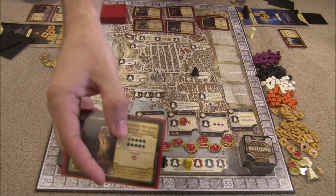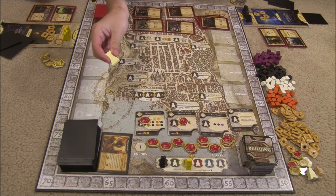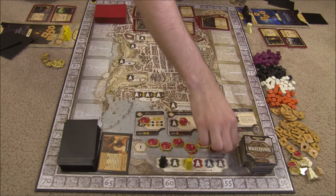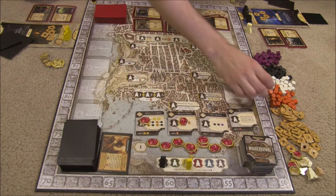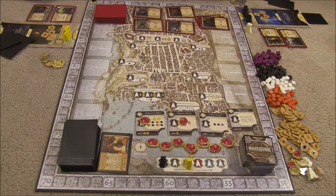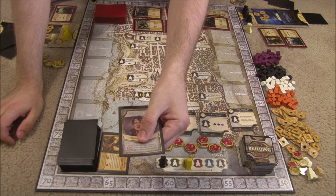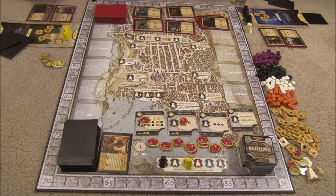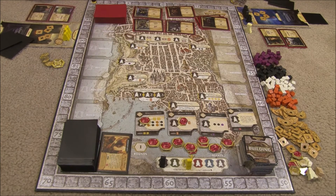For example, this one's very expensive — it costs a lot of cubes — but it's worth 25 points, which can be very helpful. After everybody from Waterdeep Harbor has been reassigned and taken their action, the round ends and players take back all their agents to their personal mats. Then play continues with the new start player if somebody went to Castle Waterdeep; otherwise, the start player stays the same. The game ends after the eighth round, and at that time there's the final scoring. You get one point for each adventurer left in your tavern, one point for every two money you have, and lastly you get points for your Lord card. For example, this player gets four points for every Arcana quest and four points for every Skullduggery quest they completed. Whoever has the most points wins.